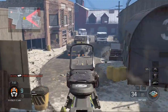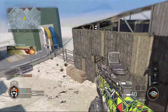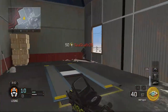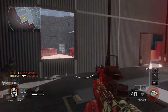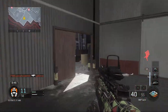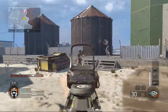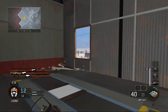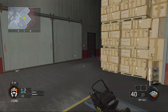For scorestreaks, I've gone for UAV. As soon as you get into the game, you can shoot down about four people and you've got your UAV already — always good to see where people are. I've also gone for the Sentry Gun as my second scorestreak. I just place it down and it gives me the extra kills, I think 25 points per kill, which is always good to add to your scorestreaks.